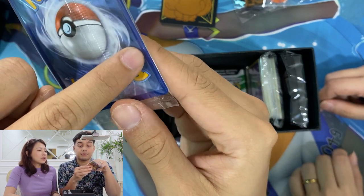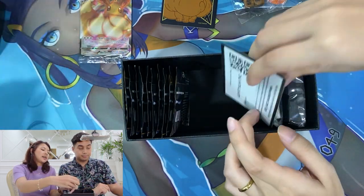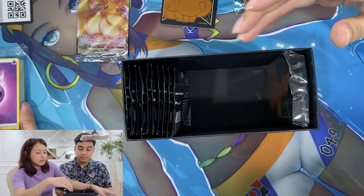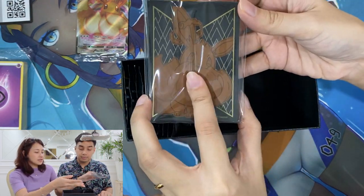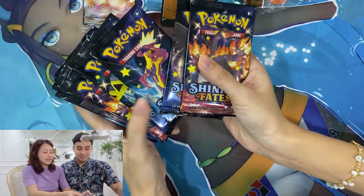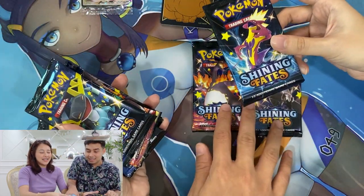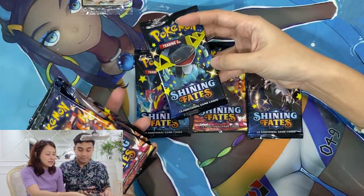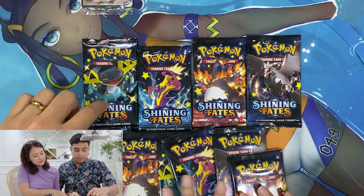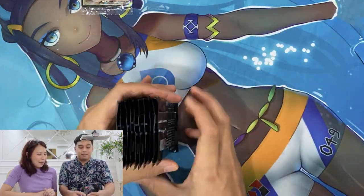There's a bit of whitening on the promo card if you can see. It's a very pretty, cute card. We also have the code card, the energy cards, and the sleeves — they look really nice. And of course we have the booster packs. We've got Corvinite, Toxapex, Dragapult and his babies — those are the different arts for the pack faces. We have 10 booster packs total.